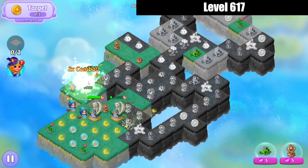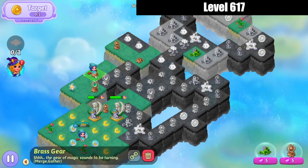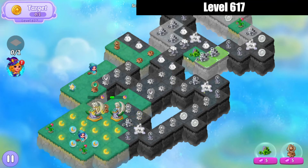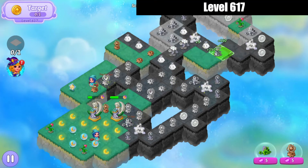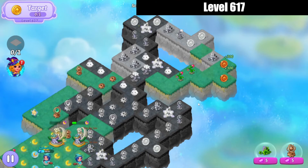Four merge there, and that gets a combo. You're not harvesting that — no. Merge these grass. Bring that sprout over, merge that. Merge harvest there.